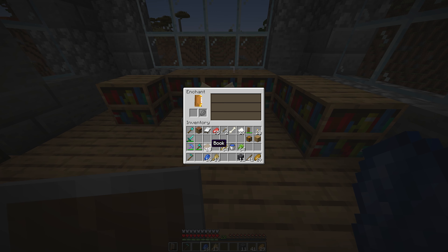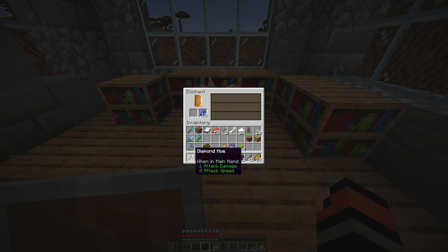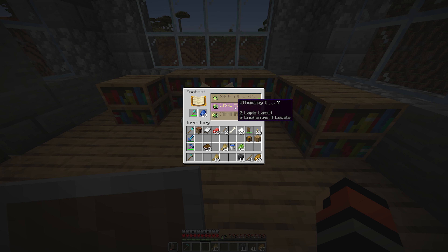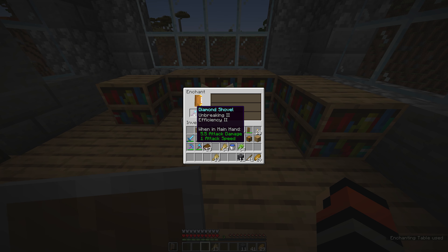You can also put books in to get enchants like blast protection, impaling, or power one. For now, I'll focus on the tools. Taking sweeping edge two on the sword — that'll help deal with enemies around our area. Shovel gives efficiency — let's check the axe: efficiency two as well. The hoe: efficiency two also. Going for efficiency two on the axe, then unbreaking on the hoe so it doesn't break as quickly, and finally efficiency two on the shovel.